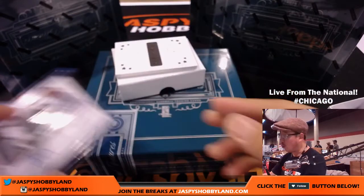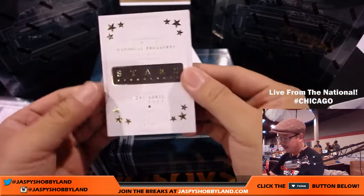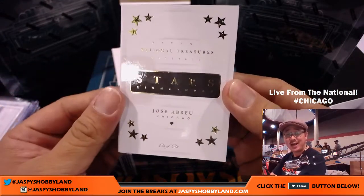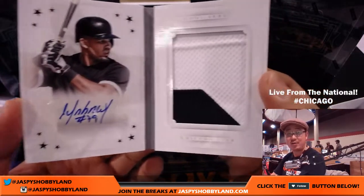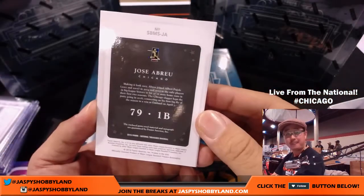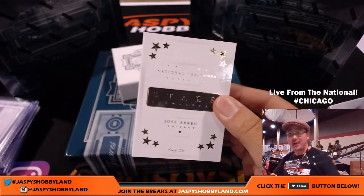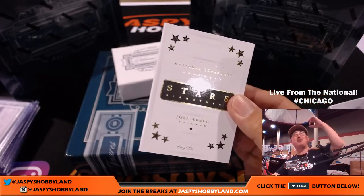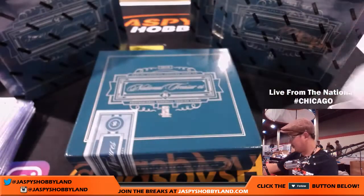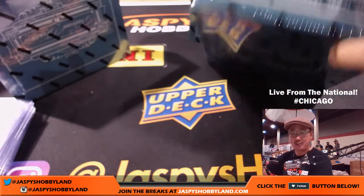Wow — a one-of-one Jose Abreu book! Karen Steele with the White Sox and a one-of-one Jose Abreu book. There's the autograph, there's the big two-color patch. That's a big one right there for Karen, whose brother is picking up from the National. That's a lot of nice stuff to pick up, Karen. All aboard the Big Hit Express! Can't stop, won't stop — gonna stop at some point, I'm exhausted.